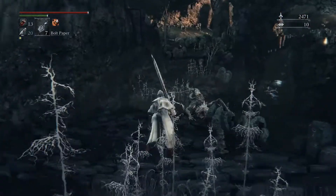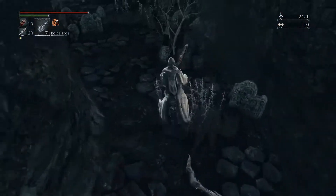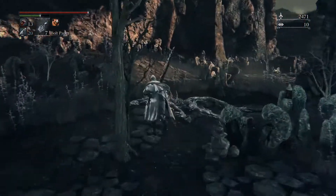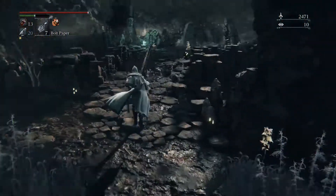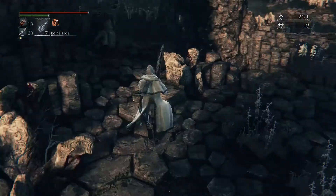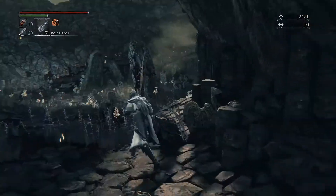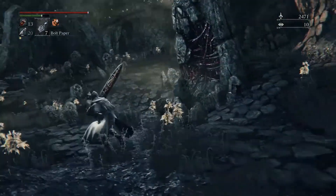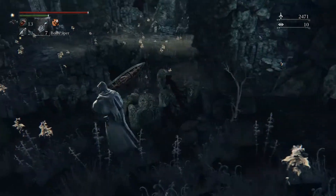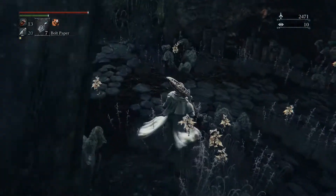Alright, cool. Let's cut back around. You could jump down there if you want and go that way — I probably wouldn't. I tend to try to avoid poison swamps. It's real easy to lose your blood echoes in this level. Everything starts to look the same after a while — it's kind of a pain.